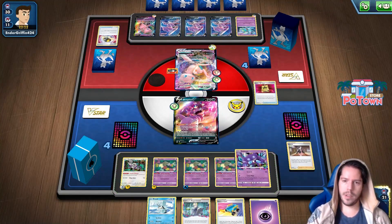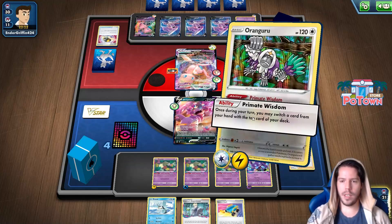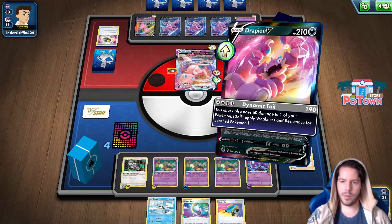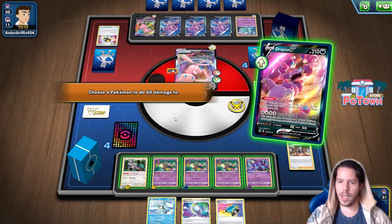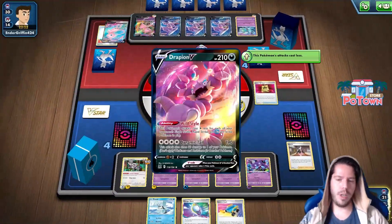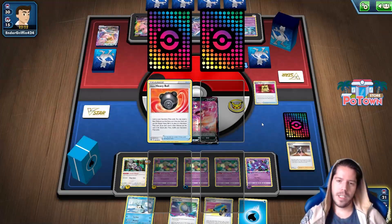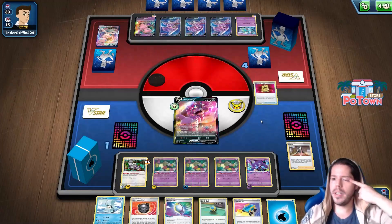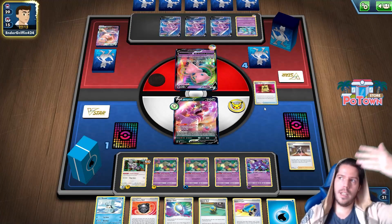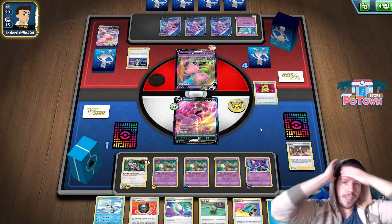If Drapion isn't knocked out, Drapion wins the game. If they knock out the Sableye, since I have Colress's Experiment and switching cards, this is still game over. I'm guaranteed Marnie and Colress's Experiment — I have seven cards so I can use Flower Selecting, put the eighth card into the Lost Zone for Colress's Experiment, get to nine and ten, and then Sableye closes out the game against Meloetta. That's the game.